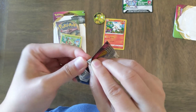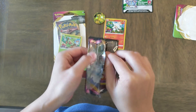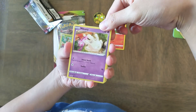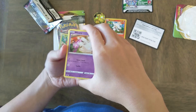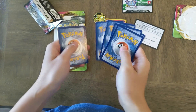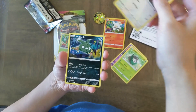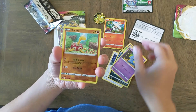Alright, enough looking at the pack, let's open it. We got — here's the code card. Don't know if you saw it. Let's go 3-1-1. Milsuri, Skiddo, Eevee, Trubbish, Shuppet, Shuckle, Reverse Holo.